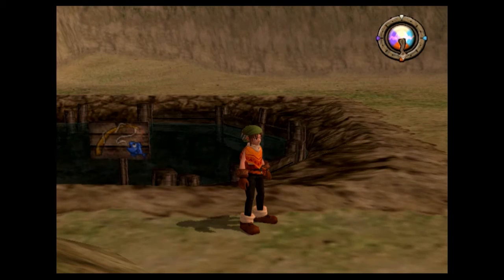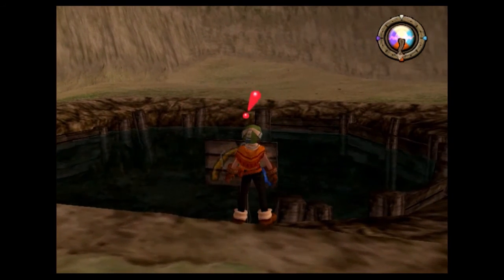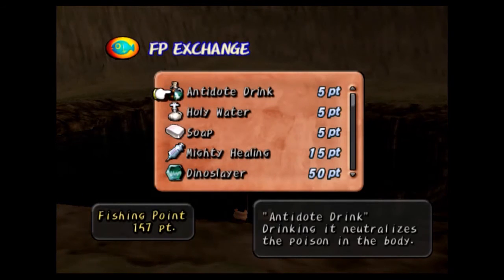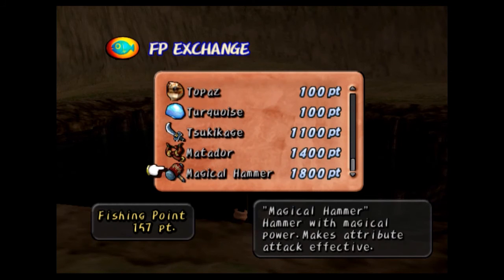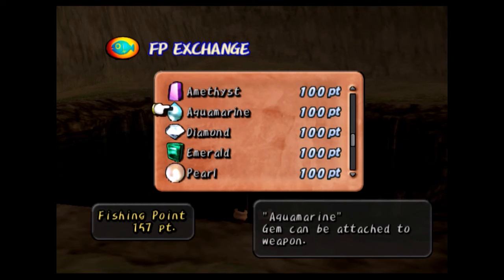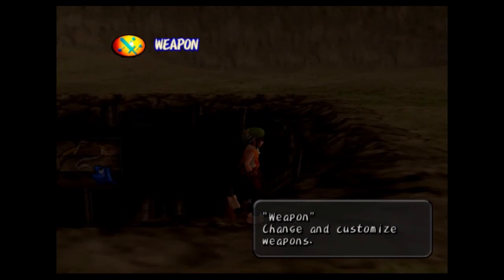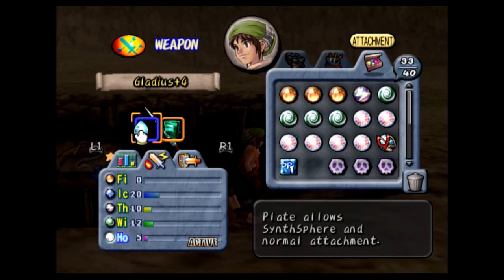Welcome back to my playthrough of Dark Cloud. I just finished my grinding session, and while I was gone I also did enough fishing to pick up a little something. Since I got Zac slash Moro I now have access to the magical hammer, though that's still a lot of fishing I would have to do. I do want to pick up this aquamarine, and the reason I want it is for the gladius — it gives it a lot of ice.